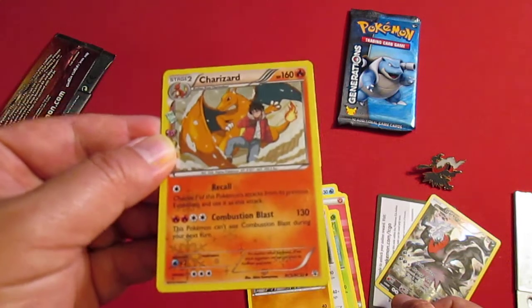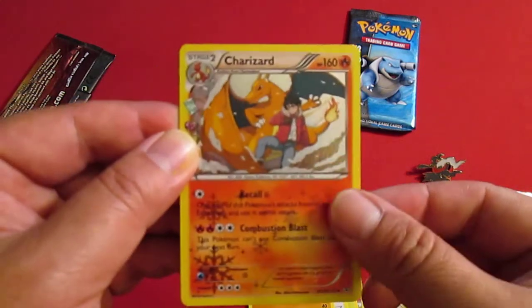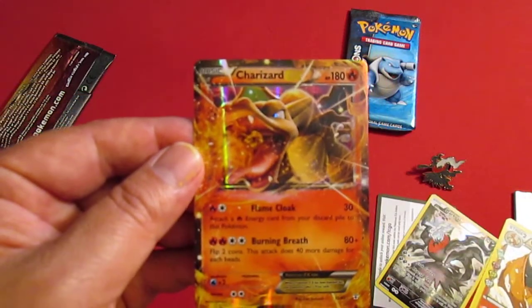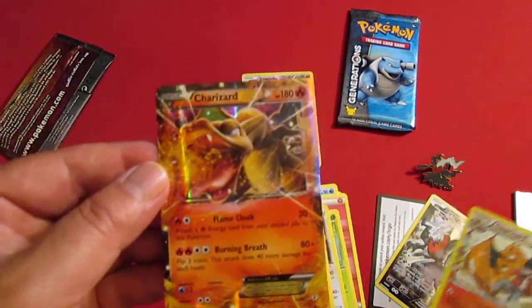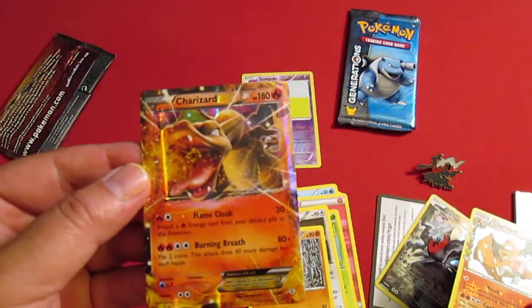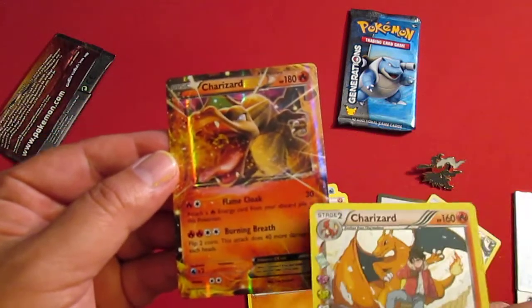That's awesome. It is a Radiant Collection Charizard. Very nice. And a Charizard EX. So cool. 180 — double Charizards. Oh, that is beautiful. That's the EX card right there. HP 180.